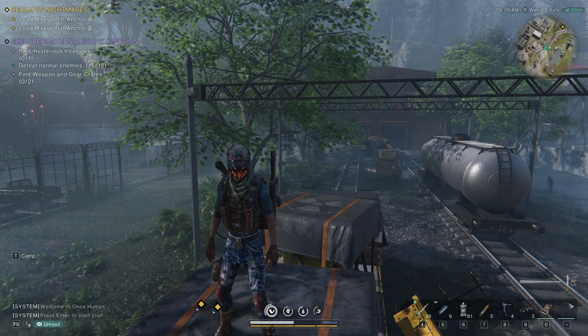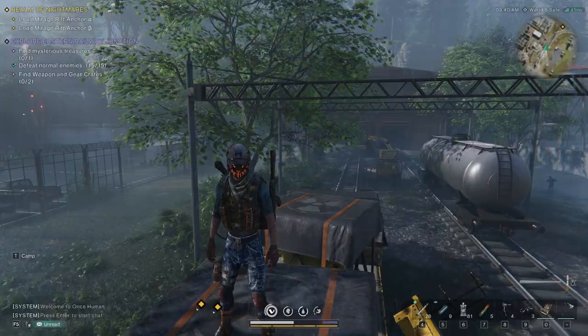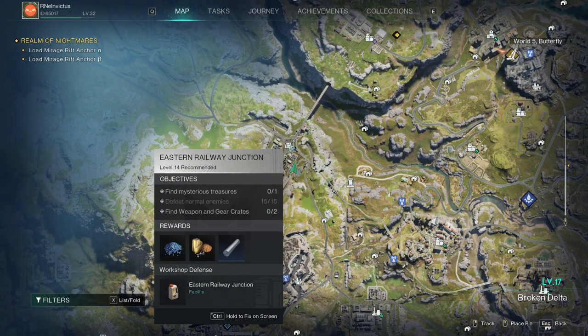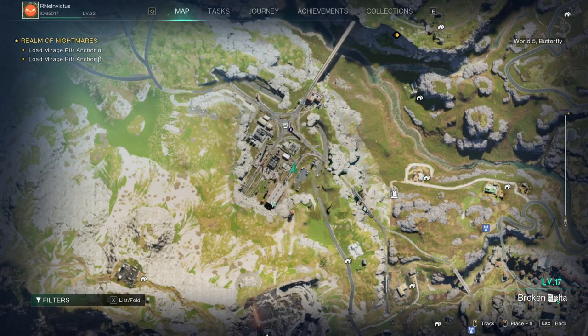It's time for the Eastern Railway Junction mysterious chest guide. For those wondering, it's over here in the Broken Delta — the Eastern Railway Junction — and it's gonna be in this building right here. If you're coming in from this way, just follow the track straight in.